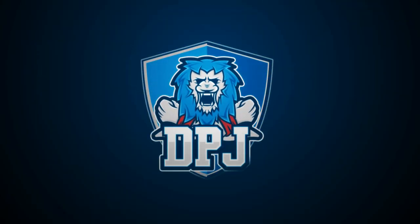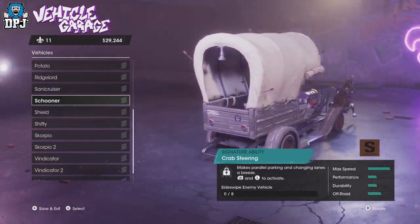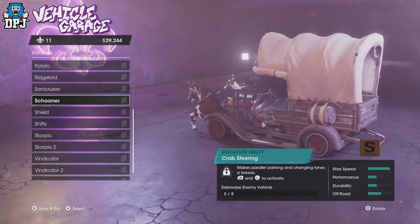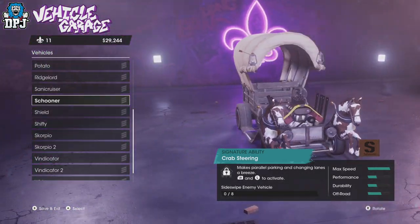I am back with another Saints Row video, and today I bring you a guide on how you can unlock one of the most bizarre vehicles in this game. It's called the Schooner — absolutely amazing looking with those two horses on the front of the vehicle. You don't want to miss this one.